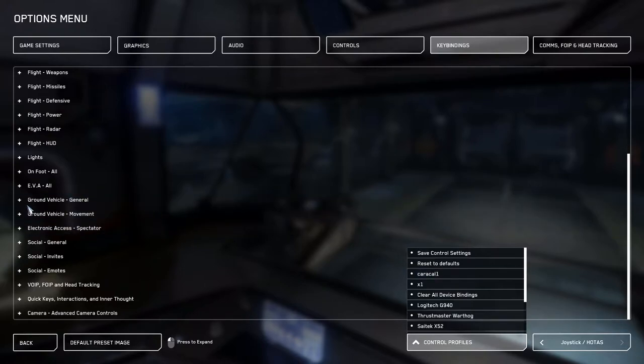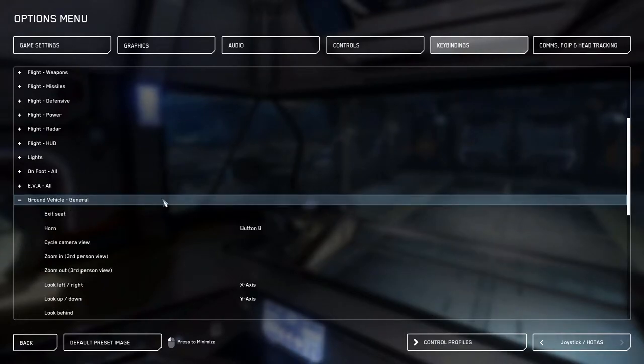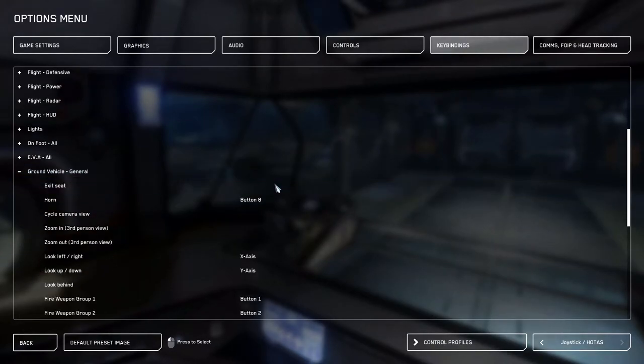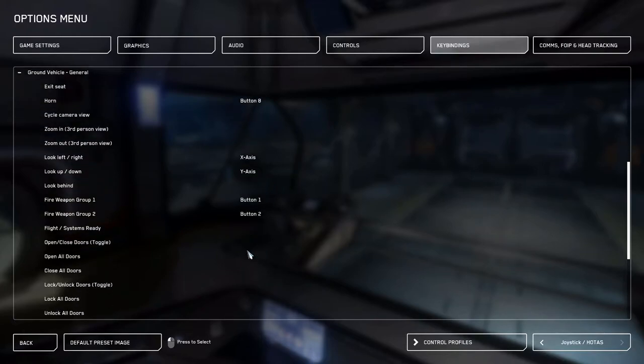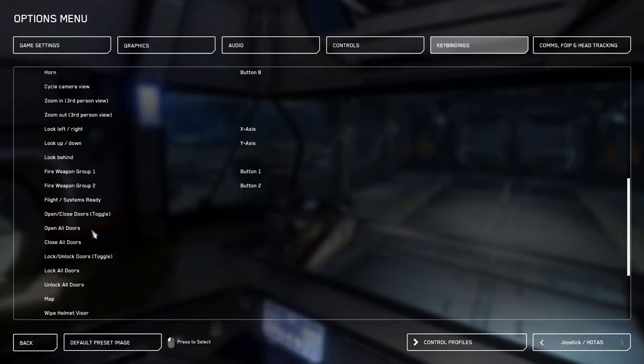Unfortunately, ground vehicles don't have the same wide range of mapping settings you'd get for flying. I recommend going to the forums and pestering Cloud Imperium Games about it because some important settings are really missing. The first thing to check is Ground Vehicle General — there's nothing interesting there for me, it's all default settings. None of those I would need on my stick; I just use keyboard hotkeys for that.